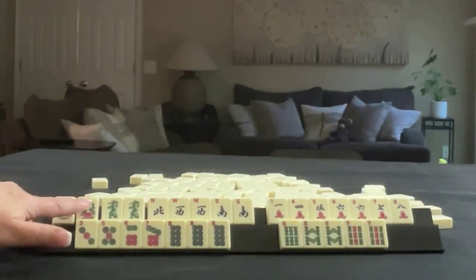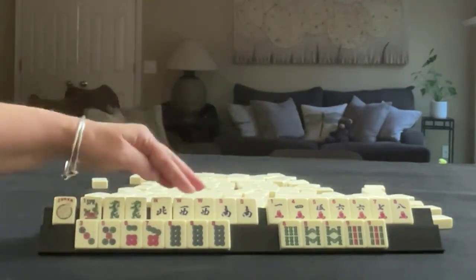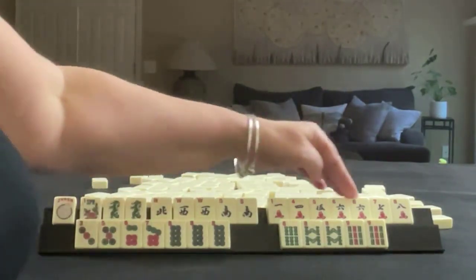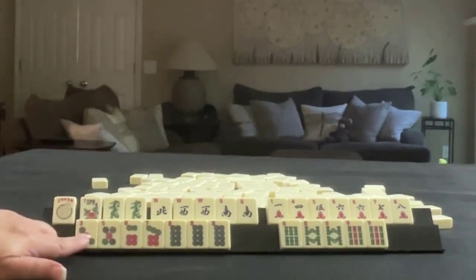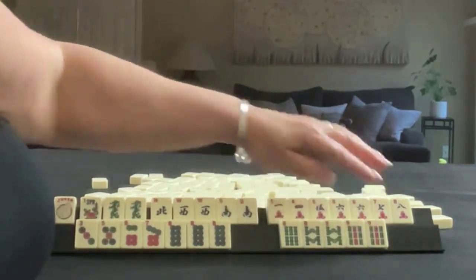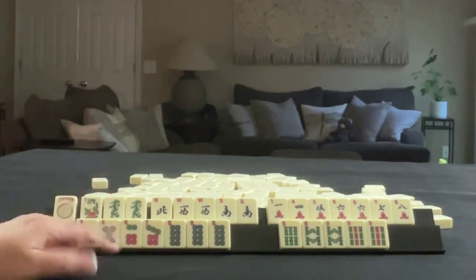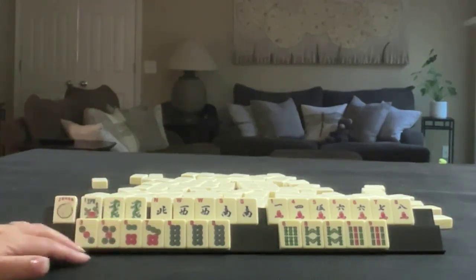We have a joker, flower, pair of green dragons, north, west, south, pairs of west and south. In cracks, we have 1, 4, 5, 6, 7, 8, pair of sixes. In dots, we have 3, 5, 6, 7, 8, pung of eights. In bams, we have 6, 8, 9, pair of eights, pair of nines. If these were your tiles, what would you focus on and what would be your first discards?